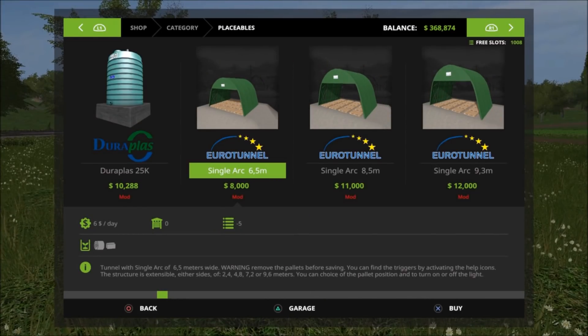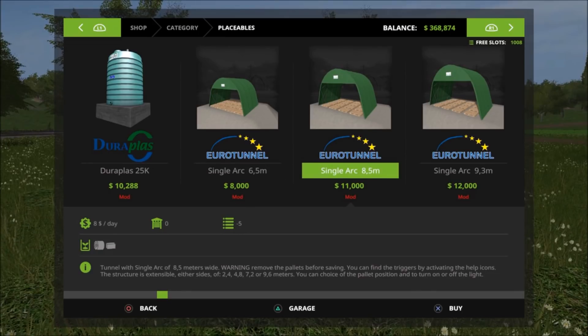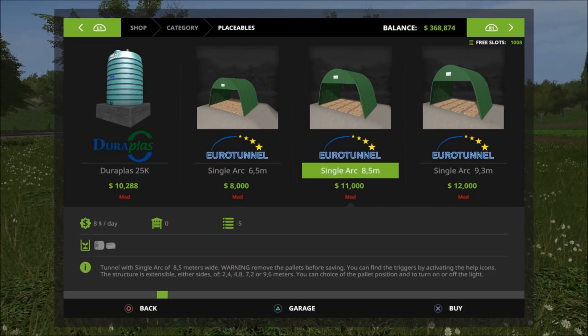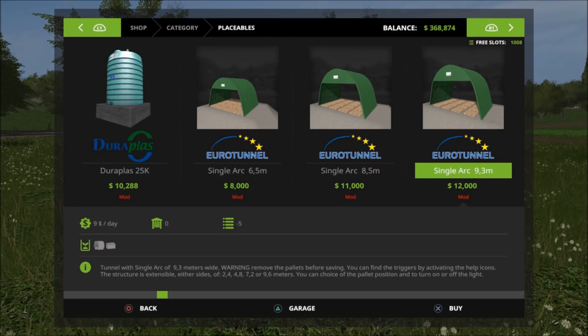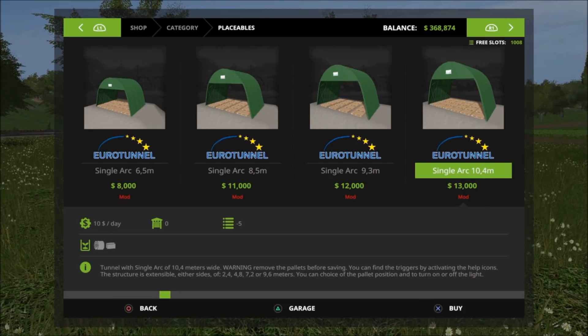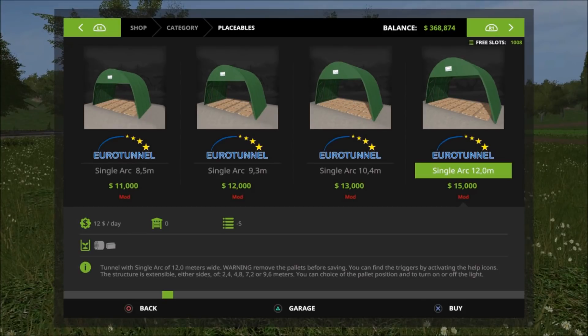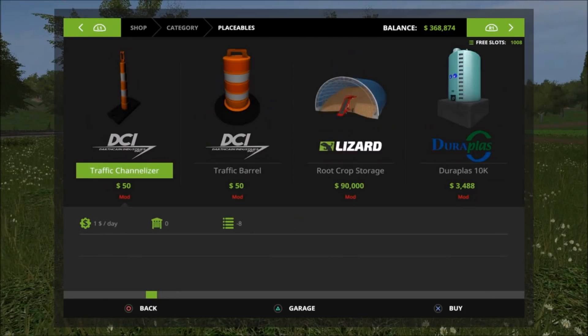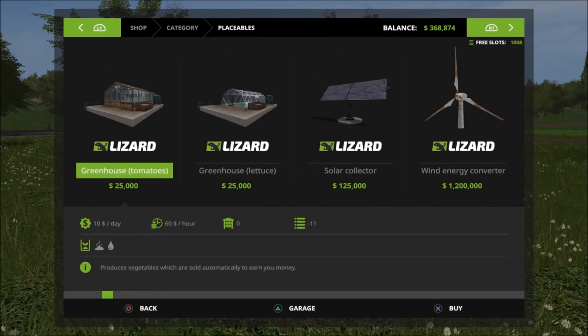Now placeables — the Euro Tunnel Pack pricing. Single arc 6.5-meter: 5 slots, 8,000, 6 dollars a day. Single arc 5-meter: 11,000, 5 slots, 8 dollars a day. Single arc 9.3: 9 dollars a day, 5 slots. Single arc 10-meter: 13,000, 10 dollars a day, 5 slots. Single arc 12-meter: 15,000, 12 dollars a day, 5 slots. All of these take up 5 slots. I might make a separate tutorial video for using them with bales.